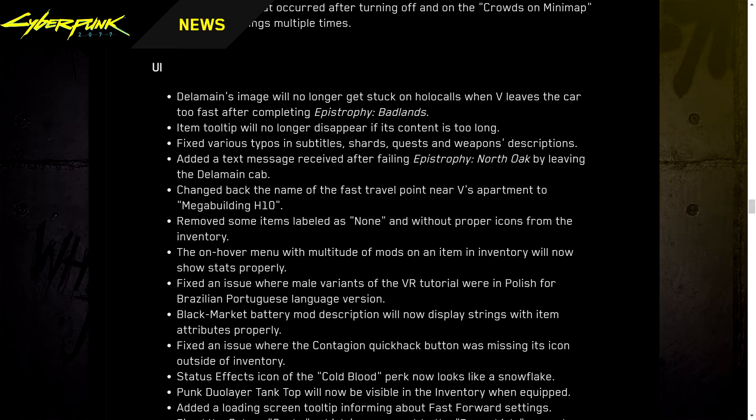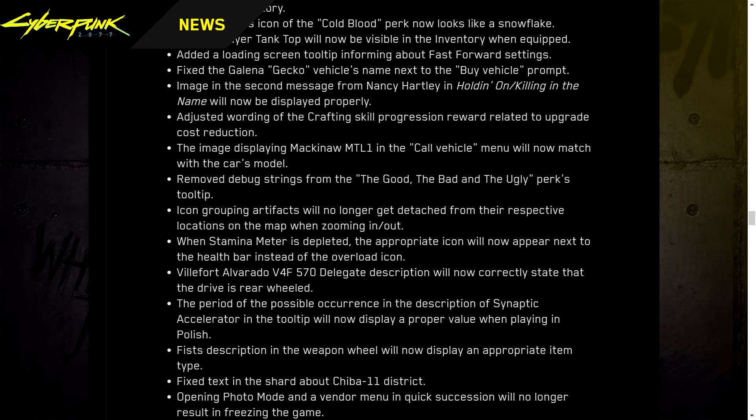Fixed an issue where the Contagion quick hack button was missing its icon outside of inventory. Status effects icon of the Cool Cold Blood perk now looks like a snowflake. Punk Dual Layer Tank Top will now be visible in the inventory when equipped. Added a loading screen tooltip informing about fast-forward settings. Fixed the Galena Gecko vehicle's name next to the buy vehicle prompt. Image in the second message from Nancy Hartley in Killing in the Name will now display properly. Adjusted wording in the crafting skill progression reward relating to upgrade cost reduction. The image displaying the Mackinaw MTL1 in the call vehicle menu will now match the car's model. Removed debug strings from the Good, the Bad, and the Ugly perk's tooltip. Icon grouping artifacts will no longer get detached from their map locations when zooming. When stamina is depleted, the appropriate icon will now appear next to the health bar.